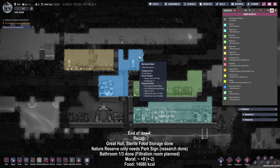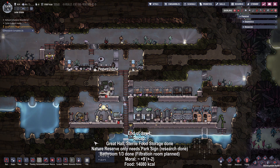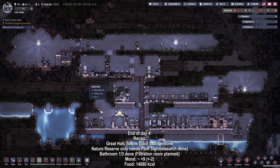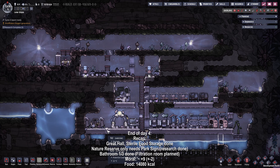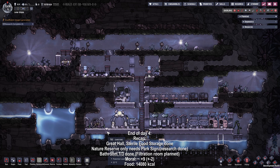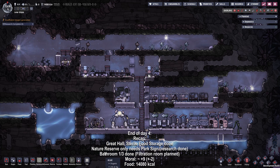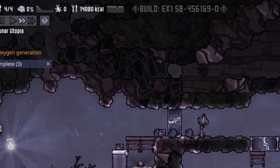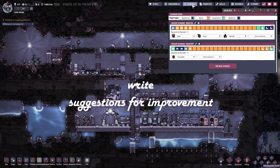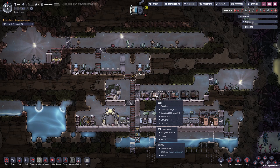Let's check what we achieved: we have the great hall, the recreation room, the barracks and the latrine. Combined, this should be around plus nine morale, plus or minus one or two because of the respective traits of the duplicants. We built the sterile food storage, oxygen production is running now, we included sleeping and eating places for two more duplicants, the filtration room has been planned, research is progressing, and we achieved one more battery. We are down to 14,000 calories, but that's the task for another cycle. So guys, if you liked what you saw, give me a like. If you have constructive criticism or some suggestions, please do write them down in the comment section. I will try to improve. Love you and Luma out.